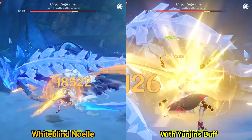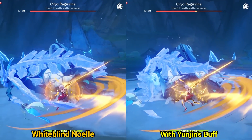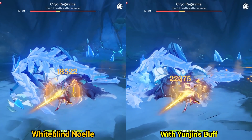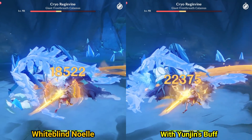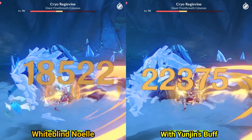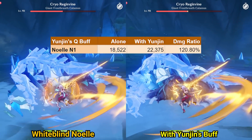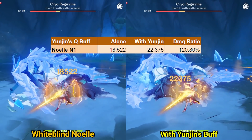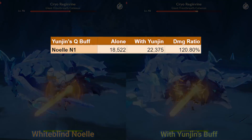The clip on the left, which just has Noelle without Yunjin, we can see that Noelle's N1 is hitting for 18,522 damage. And with the clip on the right, which has Yunjin's buff, Noelle's N1 is doing 22,375 damage. Unfortunately, this is a rather paltry 20.8% buff to Noelle's N1.